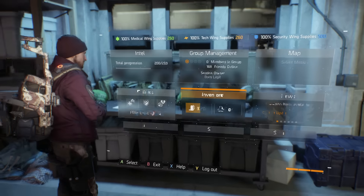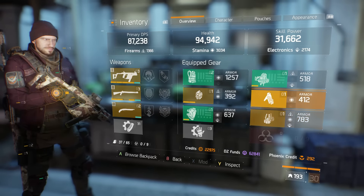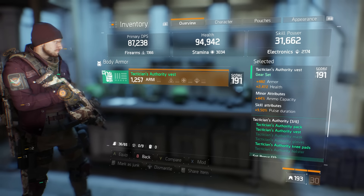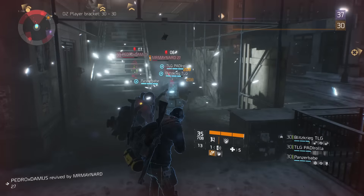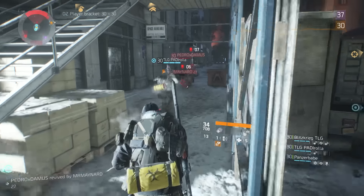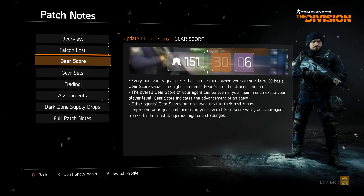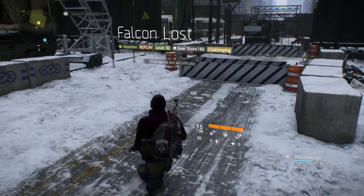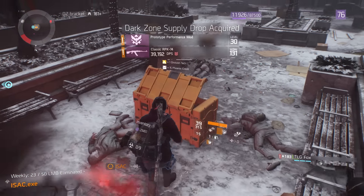All jokes aside, I personally enjoy the gear system of this game because of how intricate it really is. Minor and major attributes, as well as gear set bonuses, increase the likelihood of your character feeling very unique when compared to another player. Furthermore, the developers over at Ubisoft have made it much easier to get this gear and a lot more fun by incorporating free software updates that include the new Incursion and Supply Drops in the Dark Zone.